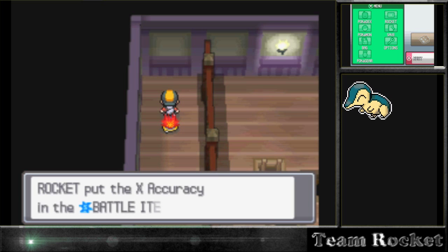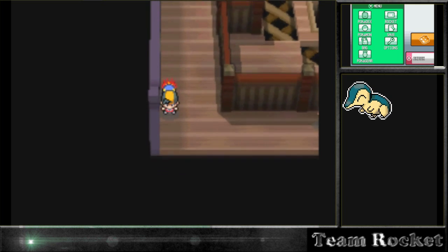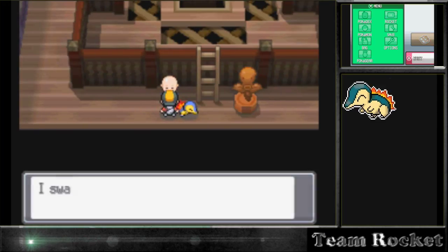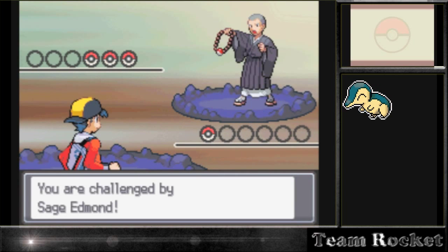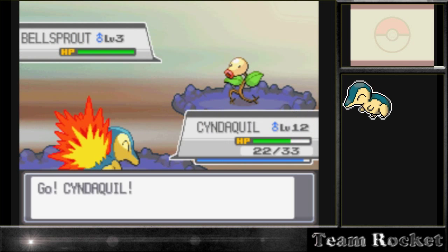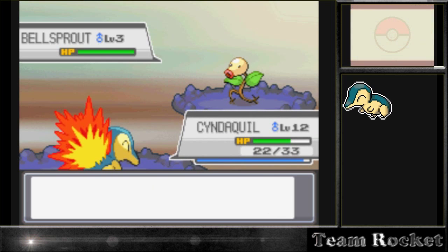We're finding Pokéballs and items like X Accuracy, which I never use. I always get them but you always end up selling them for like 50 dollars. They're just taking up space. I don't find them helpful because you have to waste your turn using them during battle - you can't use them before the battle starts. It's like having a move that increases your accuracy, but it's wasting a turn, so I just always sell those.